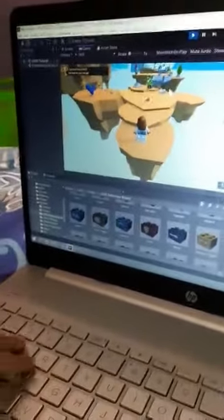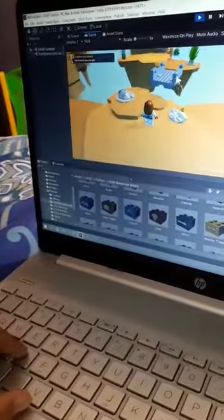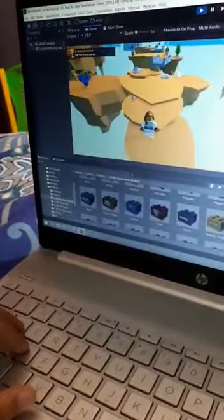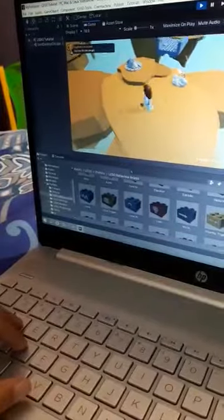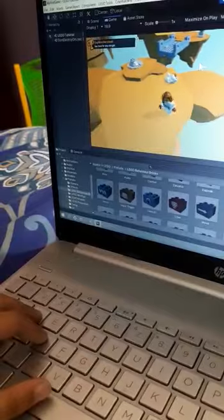You should use the W key to move forward and the S key to go back. The A key is used to go left, and the D key is used to go right.